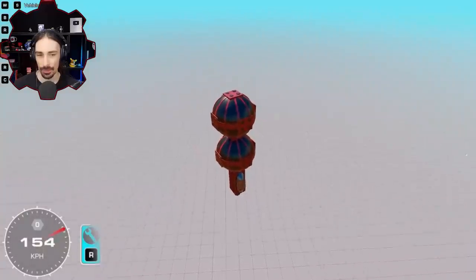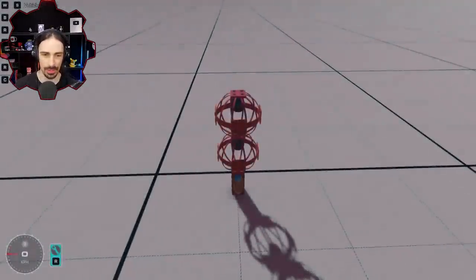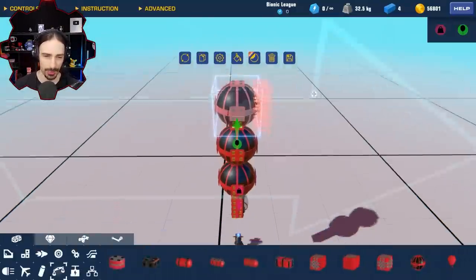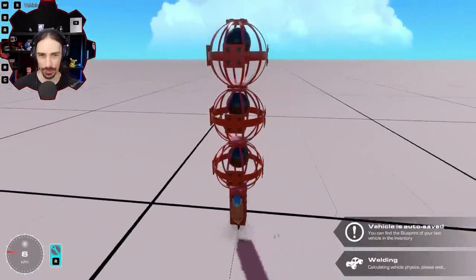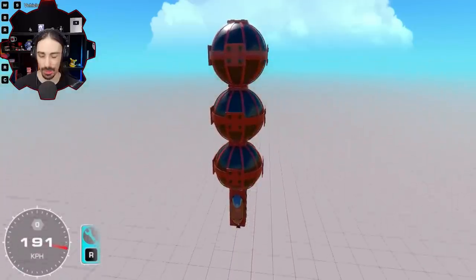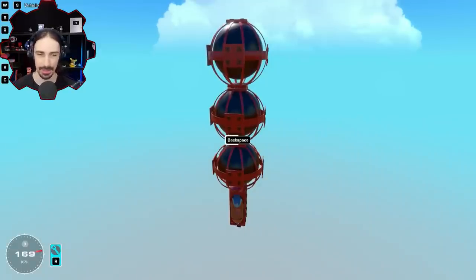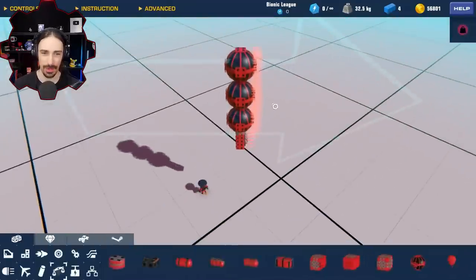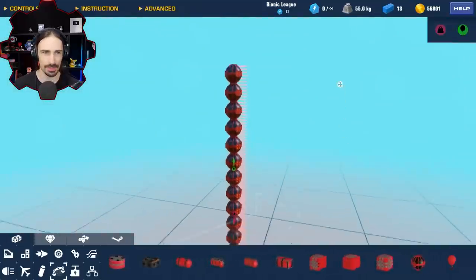Adding a second balloon gave us about a 50 percent increase in speed by doubling our power, so there are definitely diminishing returns happening. Three balloons doesn't even bring us up to 200 kilometers per hour, so the diminishing returns are going to be a very big challenge. At what point do we just stop gaining any speed?